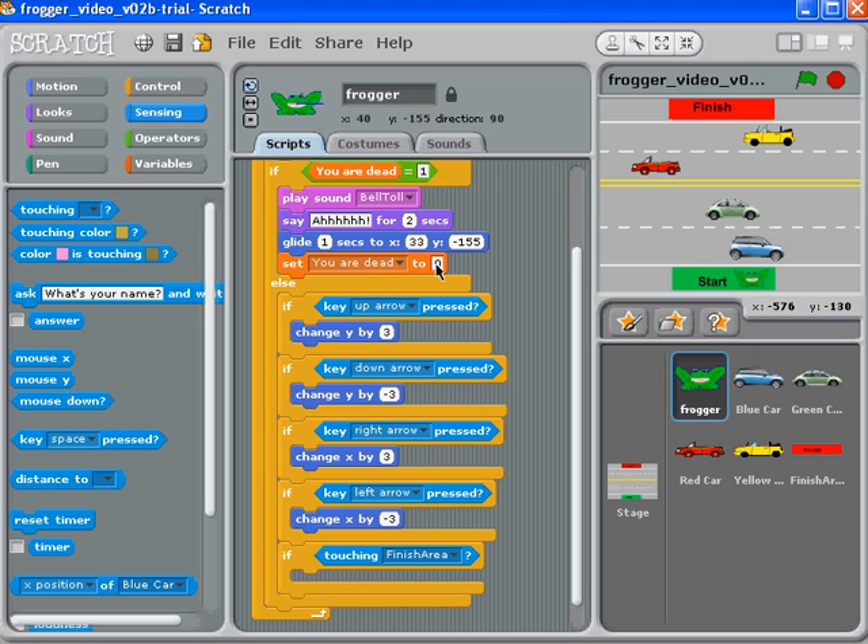You should also set 'you are dead' to zero, because during the glide back the cars don't know the game is over — they may still be moving or sending signals like 'the frog is touching me, send the you-are-dead message'. So set 'you are dead' to zero at the bottom to make sure the frog knows it's alive, even after gliding over killer cars. Go ahead and do that, and we'll see you in the next video.